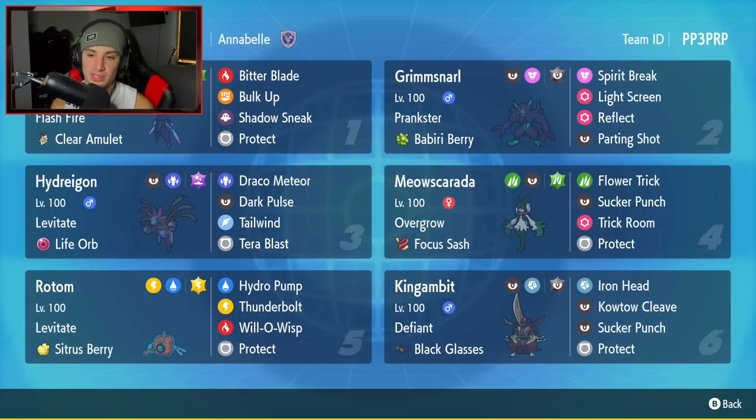Second Pokemon is going to be Grimmsnarl — Screens Grimmsnarl, but without Light Clay. We're rocking the Lum Berry and Prankster as its ability. It's running both screens: Light Screen and Reflect. Then we got Parting Shot and Spirit Break for its other two moves.